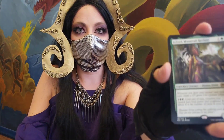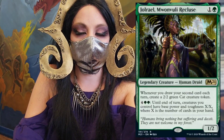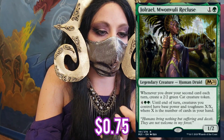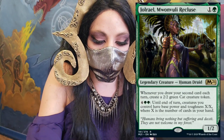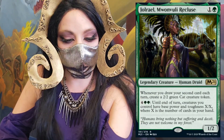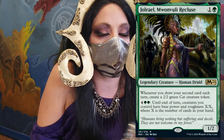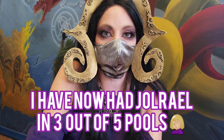Next up I've got Jolrael. This card is great if you have lots of card draw. When you draw your second card each turn you create a 2/2 cat token, and you can pay six mana to give creatures until end of turn base power and toughness X/X, where X is the number of cards in your hand. Not my favorite for sealed, to be honest.